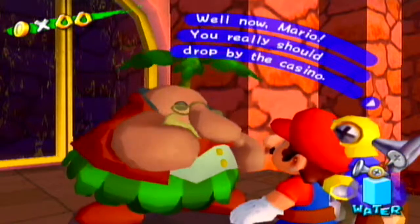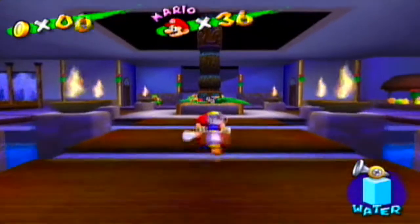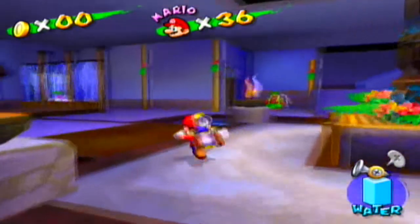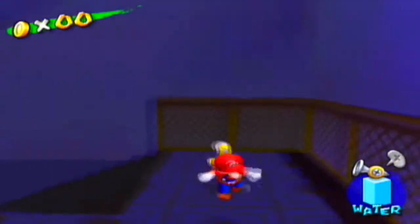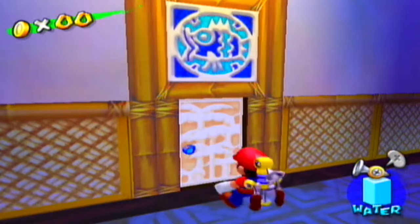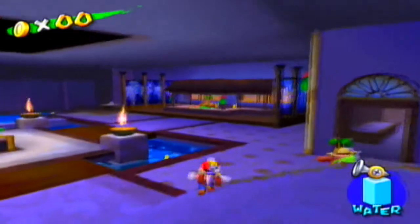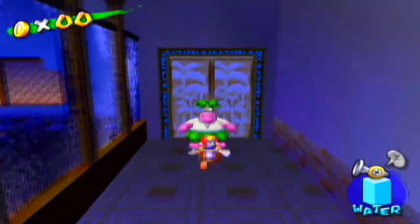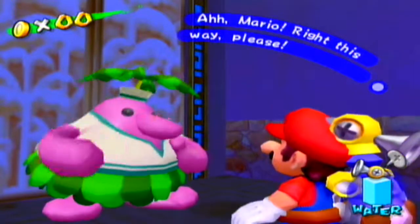A shady character says: 'Mario, you really should drop by the casino. I'll let my boys know you're coming. Go on now.' I wasn't really intent on visiting the casino until you brought that up. Oh my gambling addiction — I hope I can bring that down to a minimum. Also, I forgot to mention earlier: you can't go directly into the rooms in Hotel Delfino because the doors are locked, so you're going to have to use the attic to find your way to the rooms. Now let's make our way to the casino.